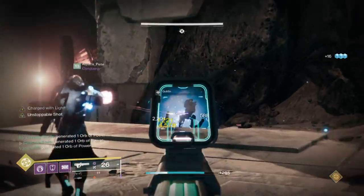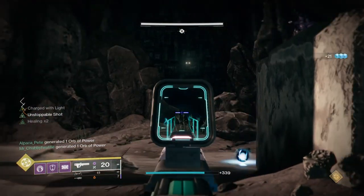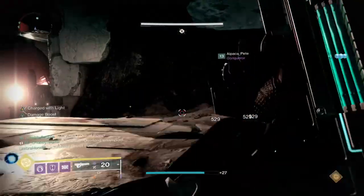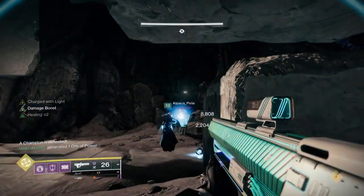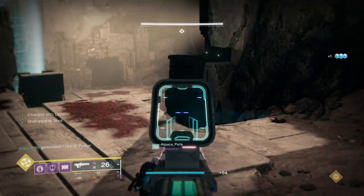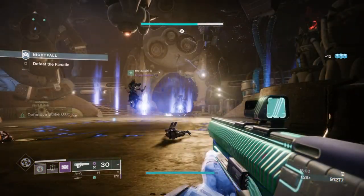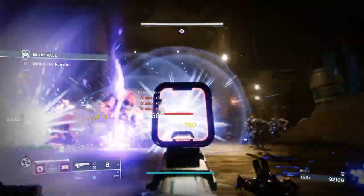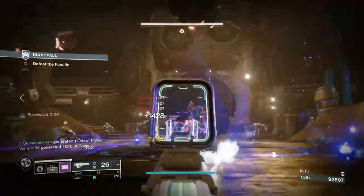We are still getting an extra overshield from our charged melee which will help our team from section to section soak up extra damage that could have been lethal without it. But now while those are active, we can also proc a healing field around us every time we get a kill with our Void weaponry, which will offset any damage coming our way and allow you to become a walking support tank for whatever content you're in. We also will be constantly creating elemental wells as we go, greatly benefiting our team whether they have the same subclass or not. No more needing to rely on the death revival feature to get the most out of the exotic.